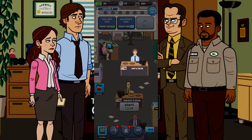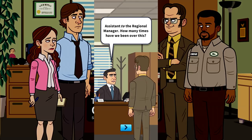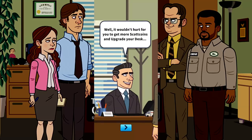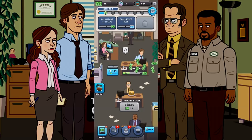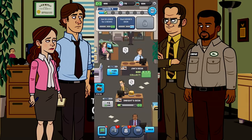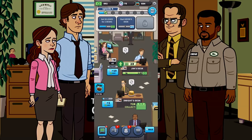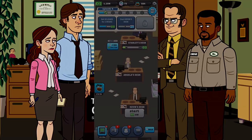Brand new episode — everything starts over. The only things you keep are your desk upgrades. Let's get Jim to work and open up Dwight's desk. We're about to do a speed run this time. I need 25K to get Jim automated, so let's work on getting him automated as fast as possible. Now let's get Stanley going and Angela's desk going as well — everybody making that money.